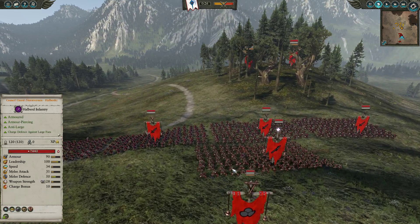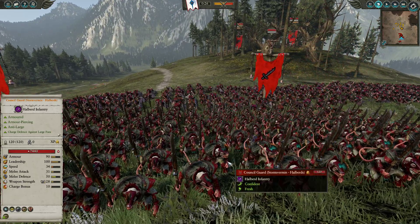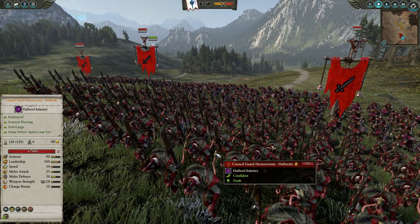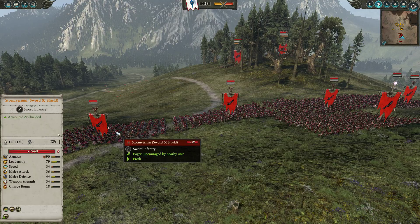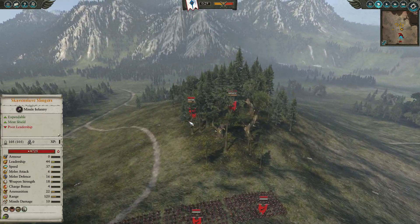In the back is where it gets scary. We have the regiment-renowned Storm Vermin Hellbirds, which are the Kanal Guard. Not only do they look incredibly badass, but they are unbreakable — so invaluable for Skaven who really struggle with leadership. He's also gone for four units of Storm Vermin with Sword and Shield, who should do fairly decent against my cheap and cheerful Spearmen.